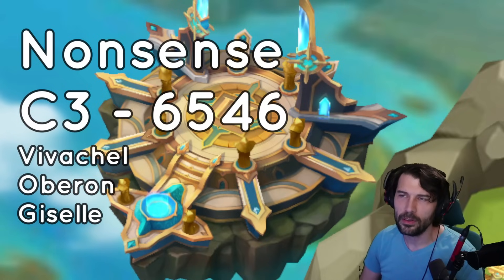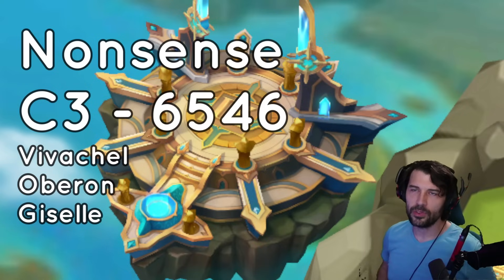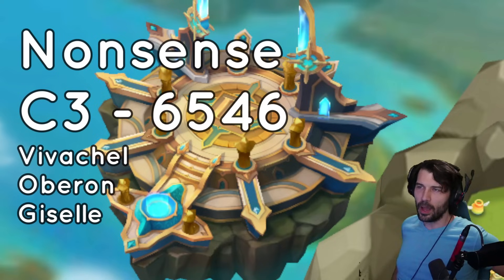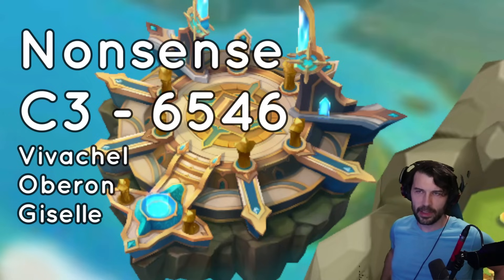What I want to build is a Vivichell-Leo combo where you use Vivichell and a Vampire Leo together — those two basically enable a first-turn snipe on a unit. Vivichell is really fast so it's a really good accelerator.